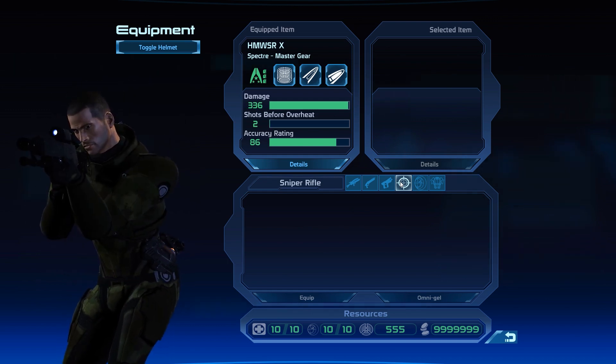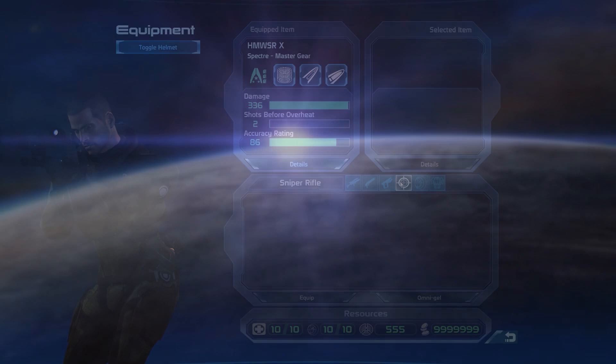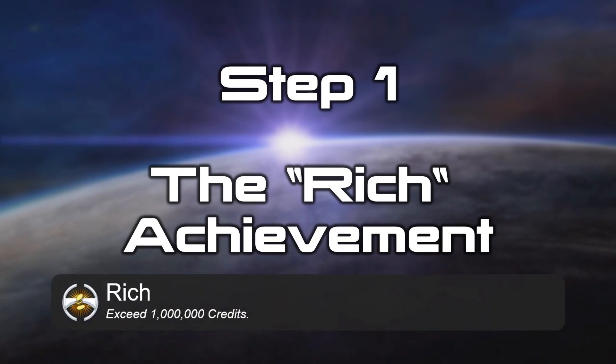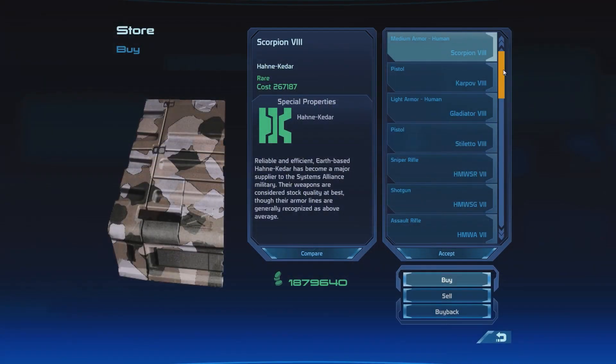Step number one is to unlock the Rich achievement. The Spectre Gear weapons are the only weapons in the game that require an achievement to be used — in this case the Rich achievement, which is unlocked as soon as you possess 1 million credits. That sounds like a lot at first.